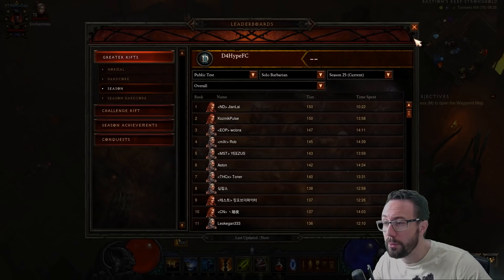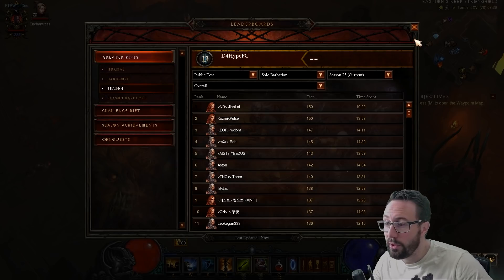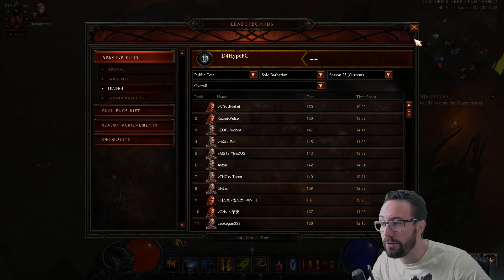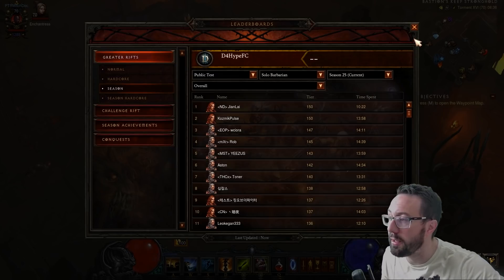We're not going to go through every single board because a lot of them are underplayed — obviously it's PTR and we had a wipe halfway through the cycle because they made changes. Before we jump in, thumbs up really does help out the channel. Let me know in the comments which build is most interesting for you and which one you're gunning for next season. I've just had a really good fun play around with the Zuni Master Poison Darts and I'm looking forward to building that and getting it geared up.